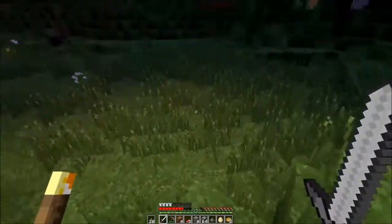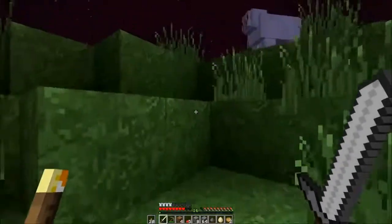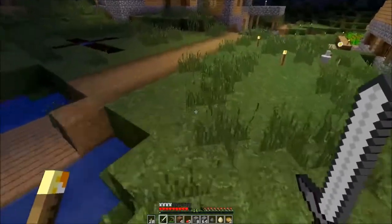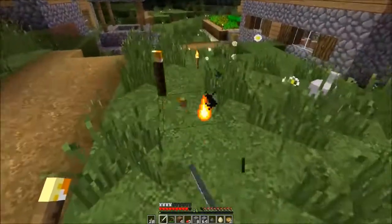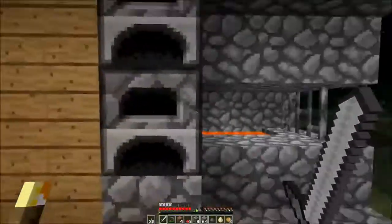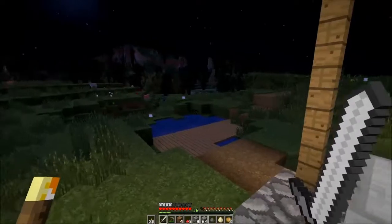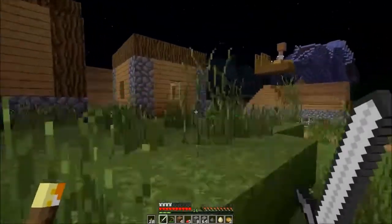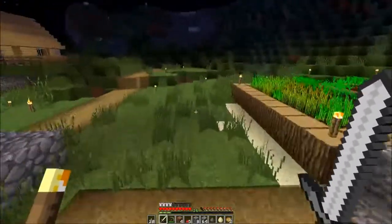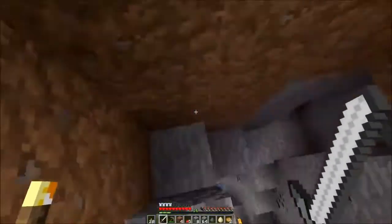I'm just going to go around and use this one torch to find my way. Maybe I'll leave a torch if I find diamonds I can't pick up yet, but just running around, branch mining, and caving with this one torch. I'll light up areas around me to keep it safe. Because I like to get lost in caves — it's fun to just lose your way and have to find it again. Let me know if that's a crazy challenge or if you think I'm going to die. I do predict I'll probably die a few times.